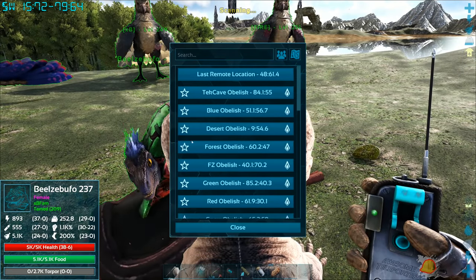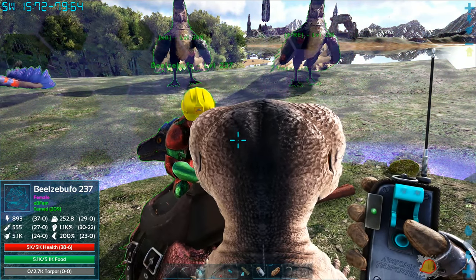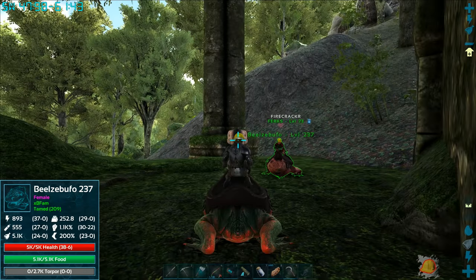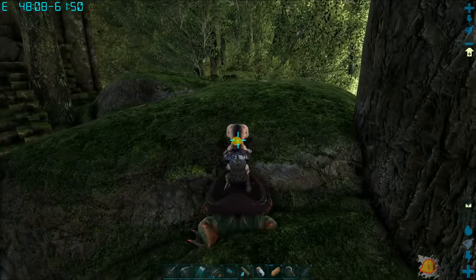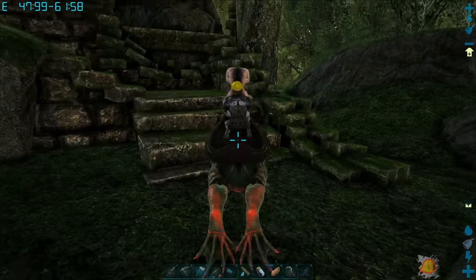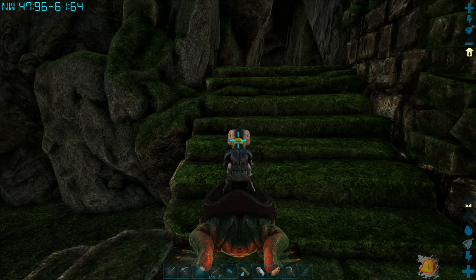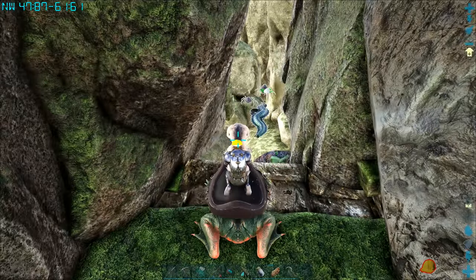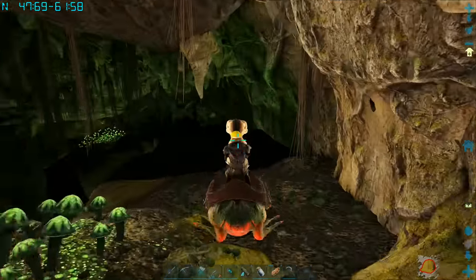Welcome back to another ARK Vanilla Plus episode. We asked last time if anybody knew where all the bugs were, and someone said swamp cave. You can see our coordinates up in the top left corner — around 47, 61, 48, 62. We figured we'd cruise through here and see what's what, though our frogs are not the strongest.